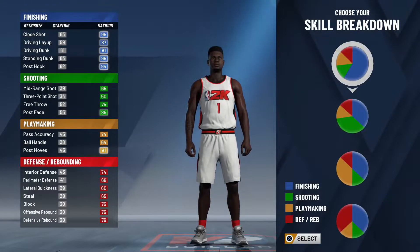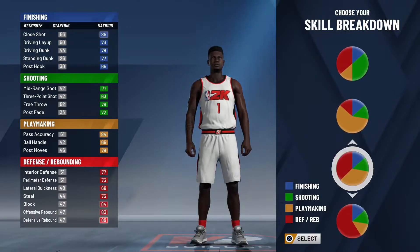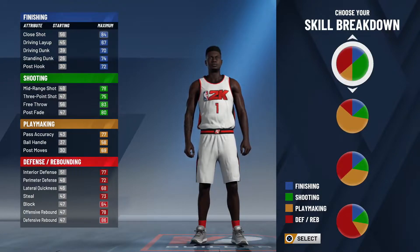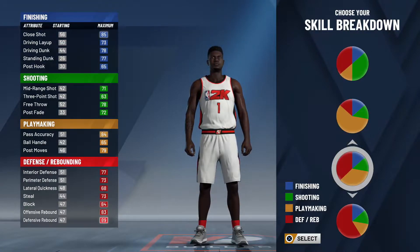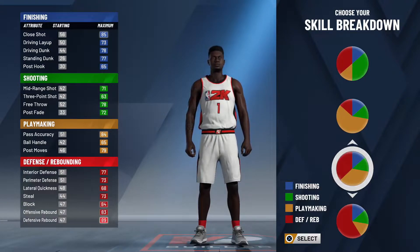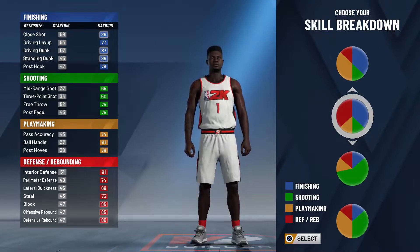Now, for the pie chart, I've seen a lot of people do it. I've seen the pure slasher, I've seen the playmaking slasher, I've seen the playmaking defender, but if I'm being honest, I don't like any of those. It's mostly because I don't like the playmaking pie chart being included — it just gives him way too much playmaking, in my opinion. Even though the playmaking defender is still a great build, it's not really Zion, mostly because it doesn't get Hall of Fame finishing badges. If you're Zion without Hall of Fame finishing badges, are you really Zion?